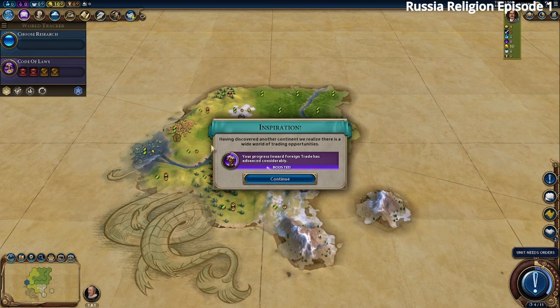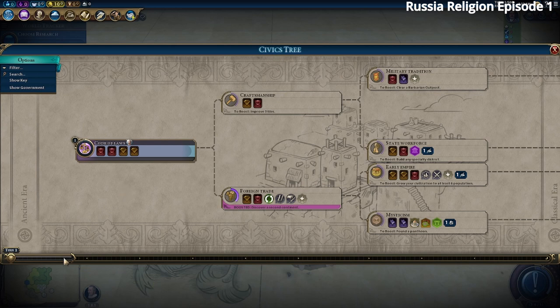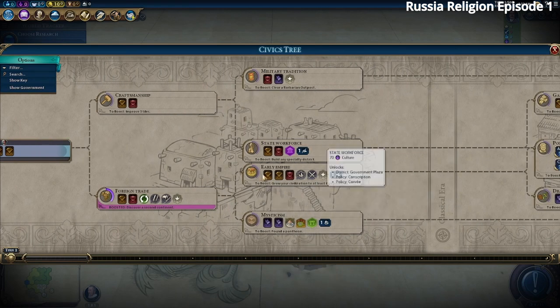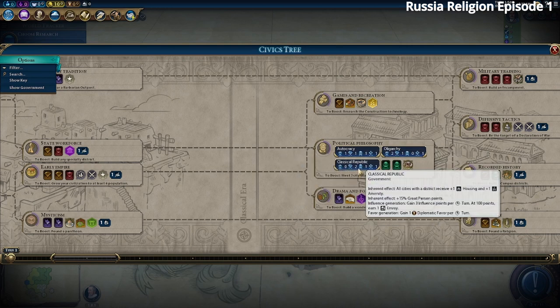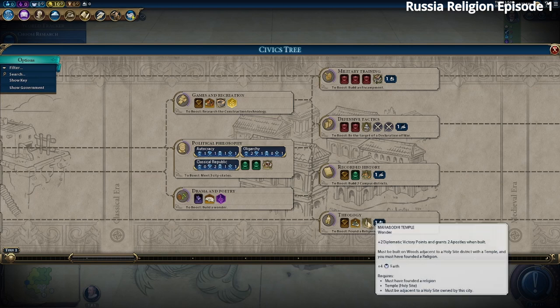Looking at the civics tree: we've already boosted Foreign Trade. Then we'll go for Mysticism, get our Government Plaza and governor titles, go for Political Philosophy, and try for Classical Republic — that gives more Great People points for merchants and writers. We'll go for Drama and Poetry then Theology so we can get our Temples and buy some Apostles.